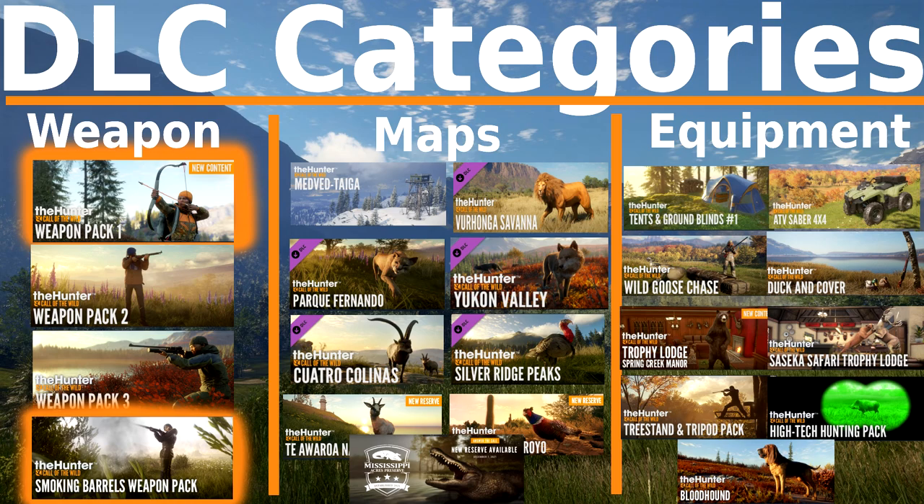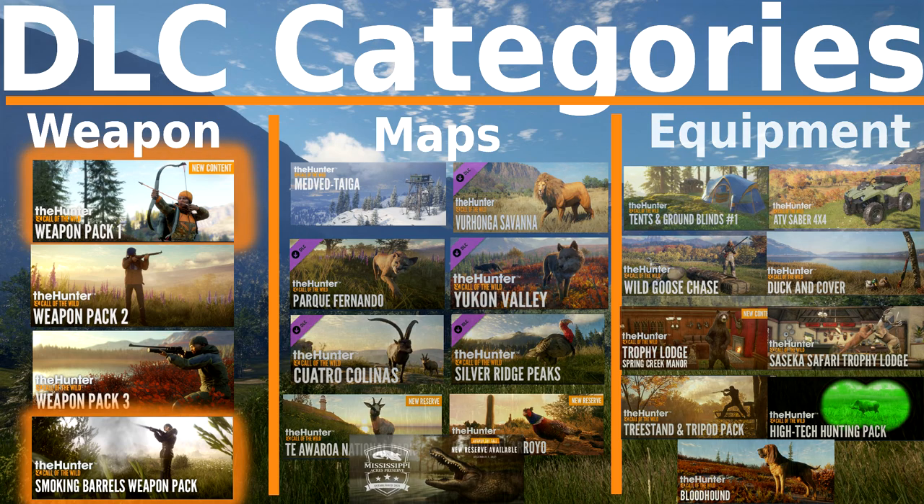Now out of weapons and into maps, also known as reserves. The first important thing to know about reserves is you don't have to buy any of them to actually play them. You can go into multiplayer, hop into a server that has a map you don't own, and still play on it. If everyone leaves who has that DLC you have about 10 minutes before the server closes, but if a buddy has the map you can play together as long as you want even without owning it.